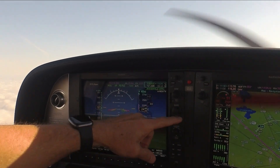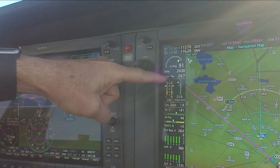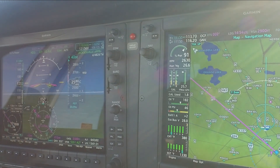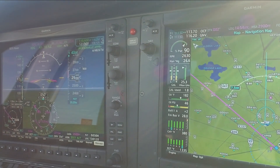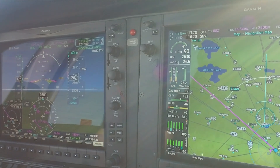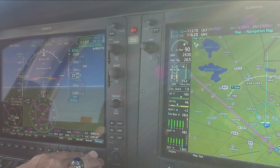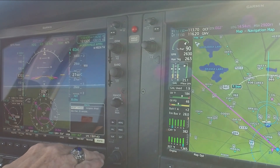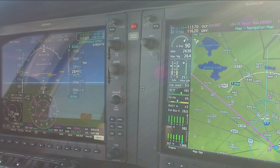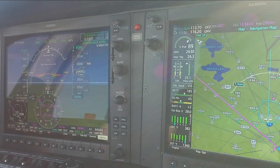As I climb, about every thousand feet, my eyes come back to my fuel flow and my fuel flow targets. About every thousand feet, I will adjust the actual fuel flow to lean the engine during the climb. Because with Garmin Perspective and Perspective Plus, the ADCs are able to calculate the actual density altitude, producing the exact fuel flow our engine should be based on the environmental conditions.